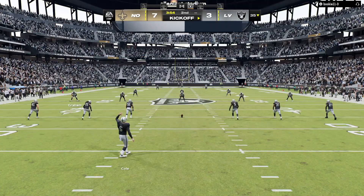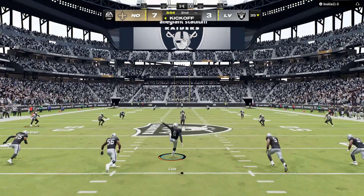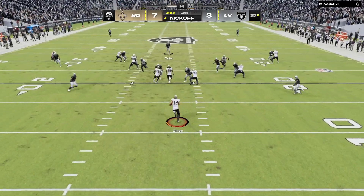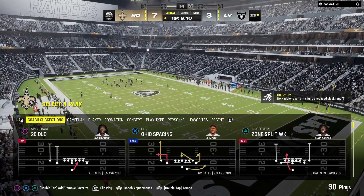So both teams come away with points on their opening drives. They answered the touchdown with a field goal, but at least able to break that goose egg early. And that is what's important — because they didn't let that initial touchdown go unanswered. Took the ball themselves, moved it downfield, and put it through the post for three points. Game on.